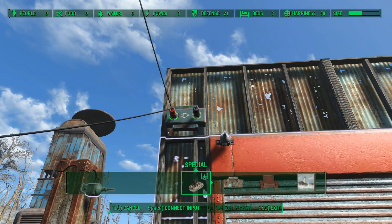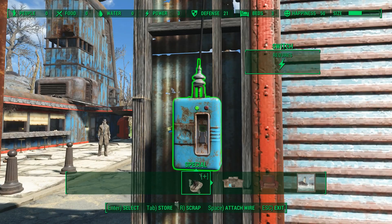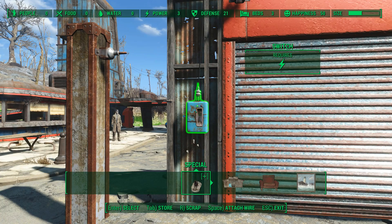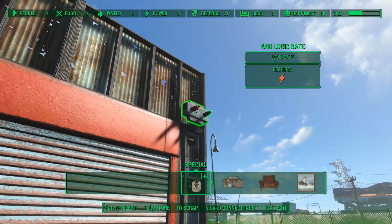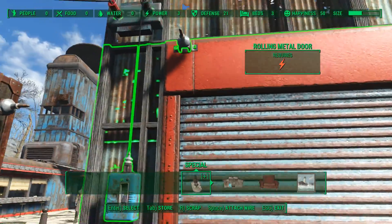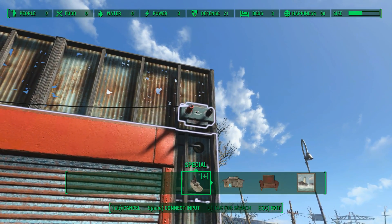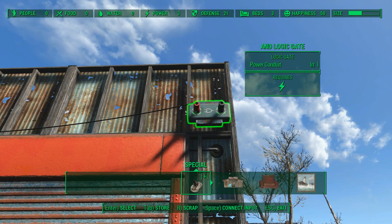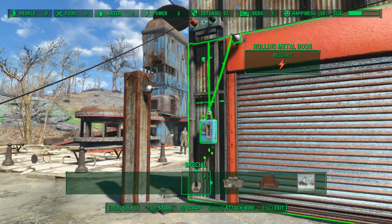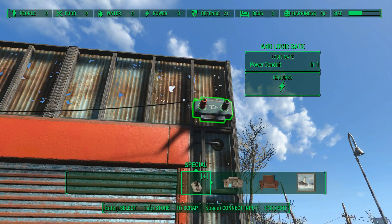Now we're going to take the output and connect it to our indoor switch. As you can see the switch now has power. Next we need to take our switch and connect it to the input on the AND gate — I'm going to do it via this conduit here so I don't have a wire going across the door. So connect that and then connect that. You can see both the input and the output have lit up because we've only got one input and it is receiving power, therefore this logic gate is transmitting power.